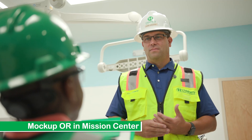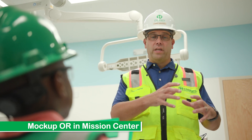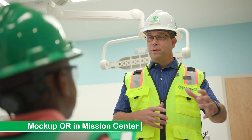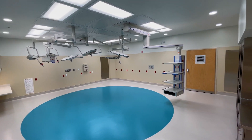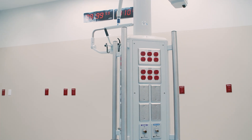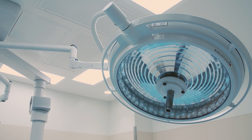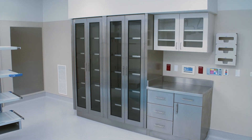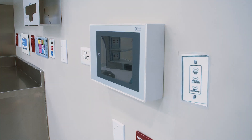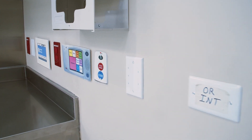Why did you build Cardboard City before you built the real hospital? We built Cardboard City so we could move the walls without spending money — it's easy to move cardboard. We came to the Mission Center and built everything you see here and we can make small changes, all before we started construction. That way, in the field when we're building 22 ORs there are no changes, and we're able to quickly build the rooms and build them right the first time, which saves us time and money on the project.